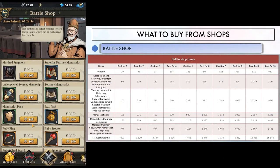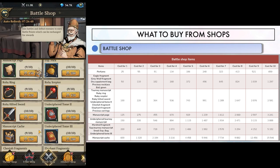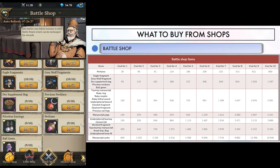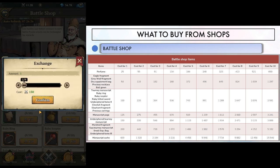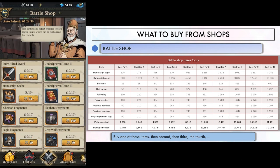The battle shop is a little more complicated because it depends on how hard you can hit Utune each day. Given that prices go up every time you buy one, at first I would spread my points to buy one of each of the following items for points efficiency: manuscript page, manuscript cache, perfume, ball gown, ruby ring, ruby scepter, precious necklace, precious earrings, and dry supplement bag. If you have leftover points, then buy them all again at their second price, then third, then fourth, and so on.